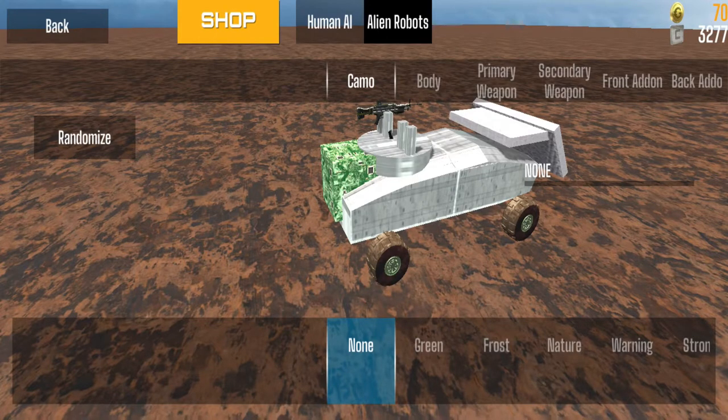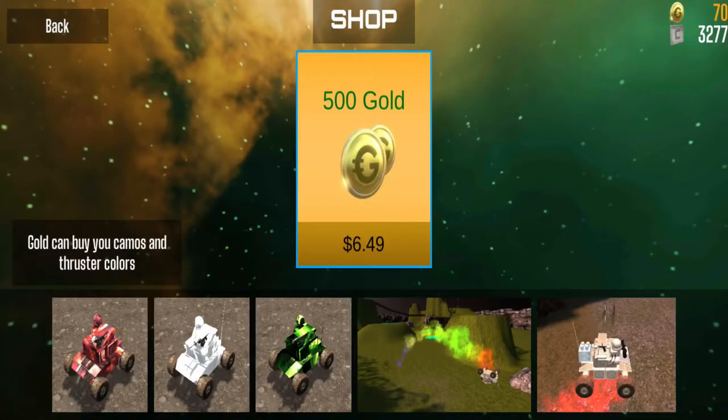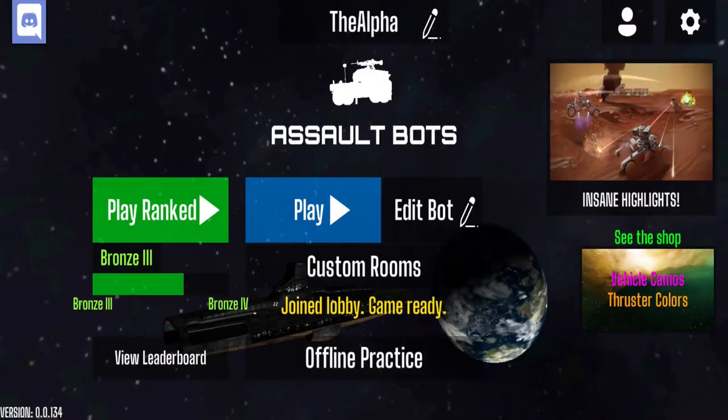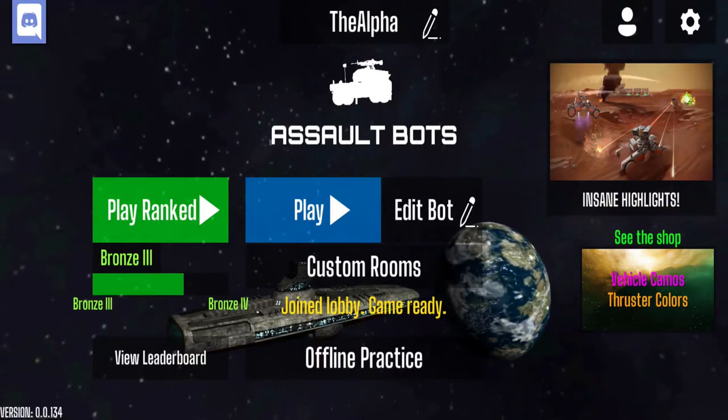Up top on the left of the Human AI section you have the Shop. In the shop you can purchase gold — in my region it's $6.49 for 500 gold — and you can use it to buy the camos and thrusters seen below.